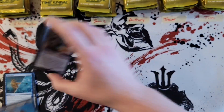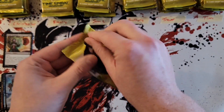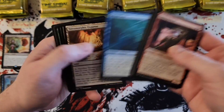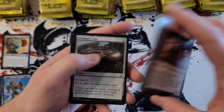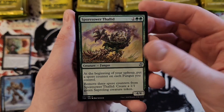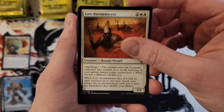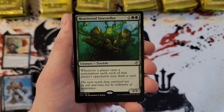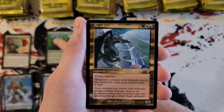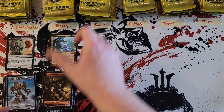All right, Emery, your first pack. I wish everybody luck, I hope everybody gets some stuff — I will say likelihood of that is low — but Thallid, Locus Aromancers, Whip-Spine Drake, Heartwood Storyteller, and Arcades, which is a solid pool with the old border.